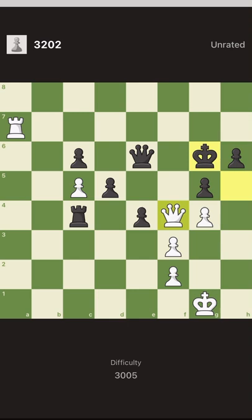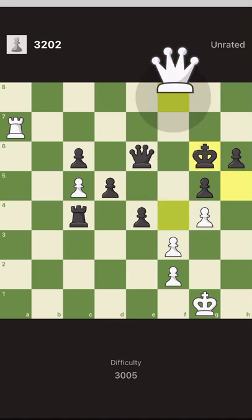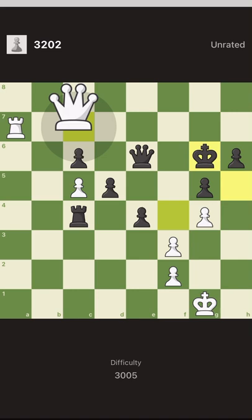How do we reach g7? Can you tell me what are the available squares that keep our queen one move away from g7? Right, there are two squares: one is f8, and the other one is c7.